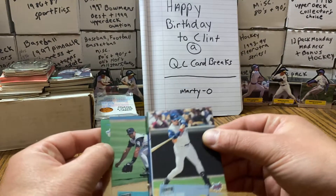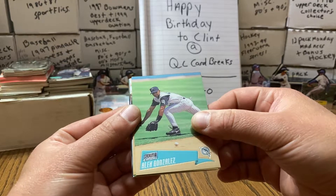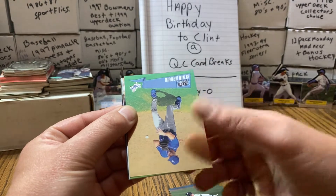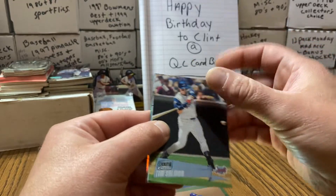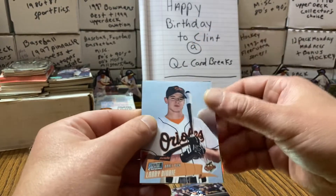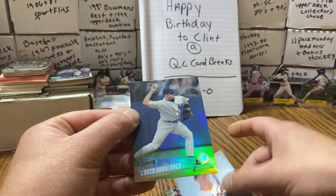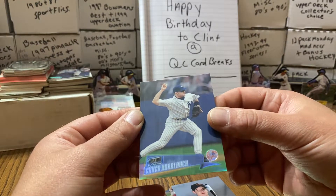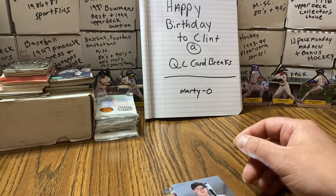That's going to be a base card refractor — I can already tell that. Those are one in 12, so we've gotten our two that we're supposed to get out of the box. There's Alex Gonzalez. Here is Kevin Brown. There's Tim Salmon. There is Larry Bigby, draft pick. And Chuck Knoblauch — not the Yankee. I was hoping for that, but I'll slide him up there.